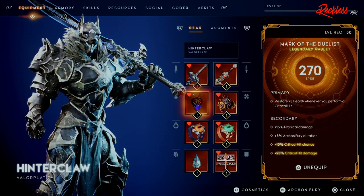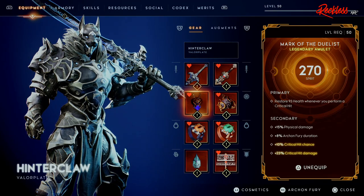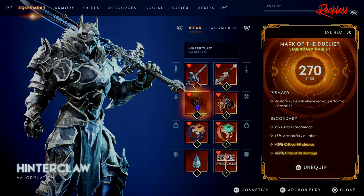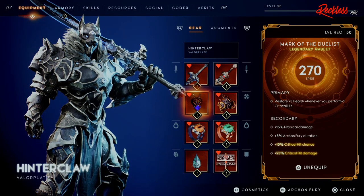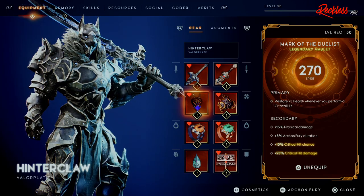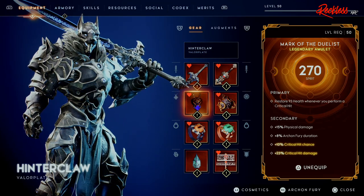For our amulet, we are using the Market of Duelists. This has 270 Spirit. The primary stat reads: restore 93 health whenever you perform a critical hit. The secondary stat is plus 15% physical damage — and physical damage does help create bleed, so it definitely helps. Then we have plus 8% Archon Fury duration, plus 10% critical hit chance, and plus 23% critical hit damage.